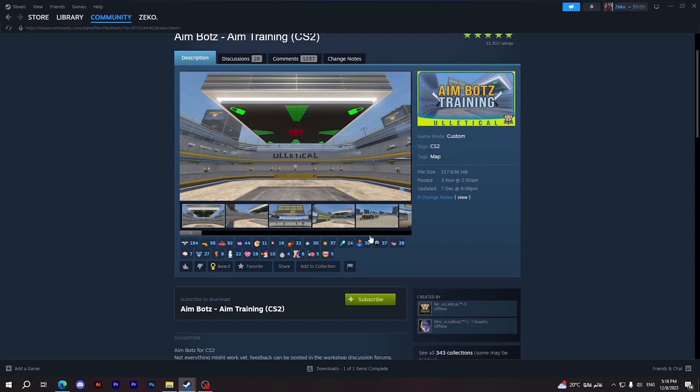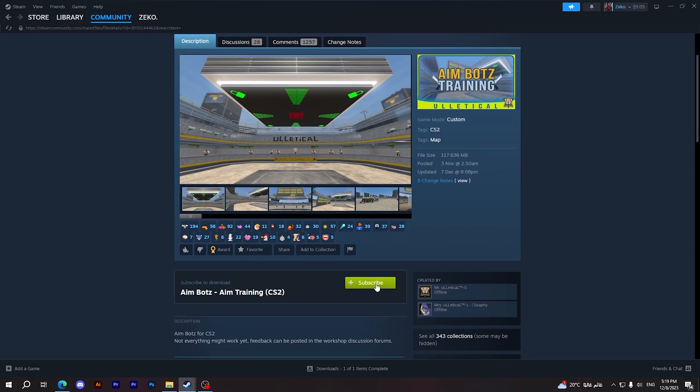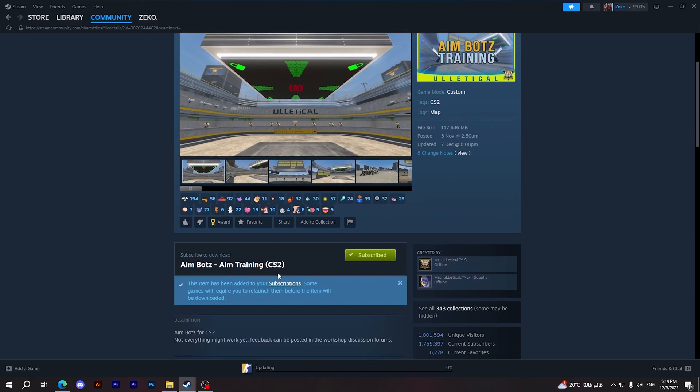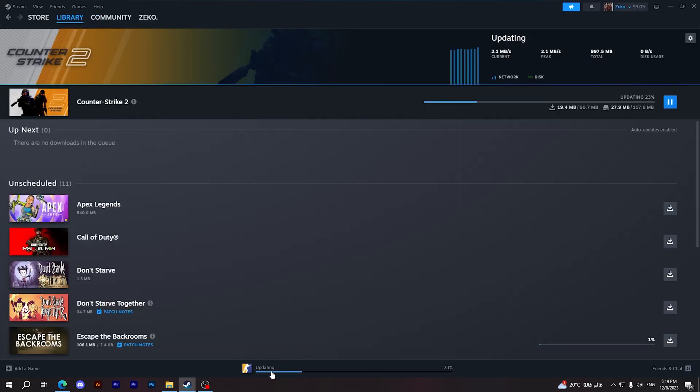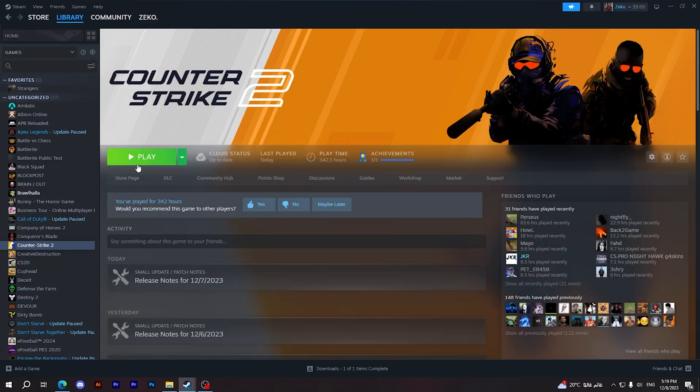I'm going to choose this one here. All you have to do is tap on it, then go and click on Subscribe. That's all — as you can see it's updating in order to add the new map. All you have to do is wait till it's finished.